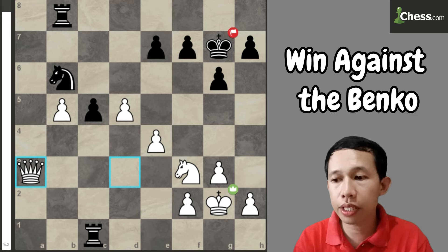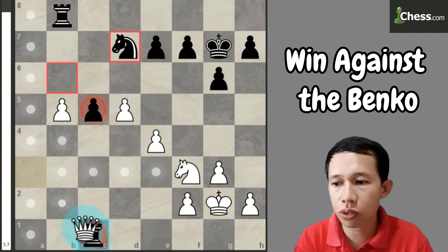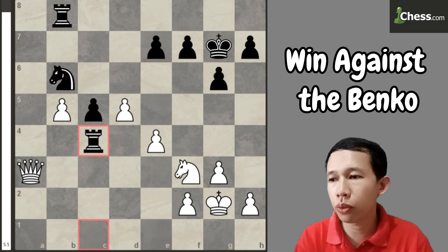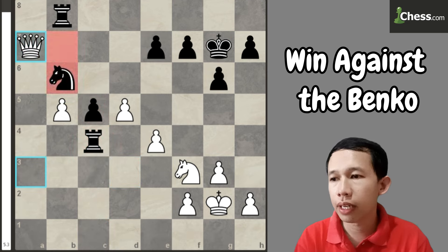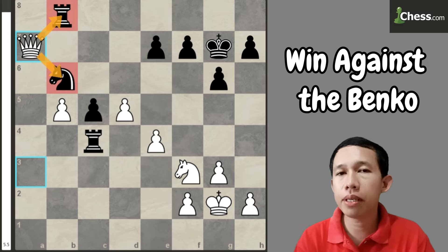At this point he resigns the game. The queen is now threatening the c1 rook, and I have a fork on a7. If he goes, for example, knight to d7, then I can play queen takes rook, winning the game. And if, for example, he plays rook to c4, then I can play queen to a7, attacking the two pieces on the back rank. So in this game, he resigns.